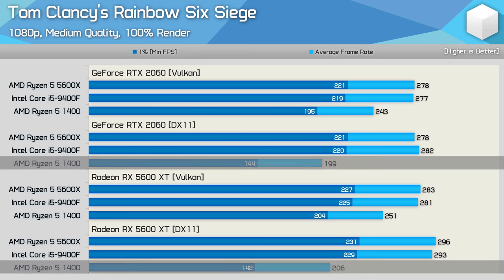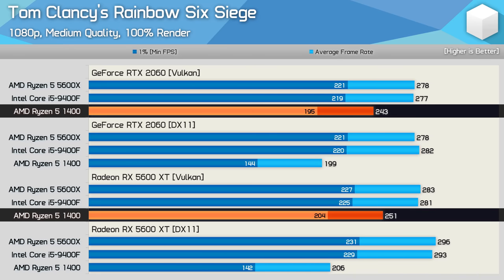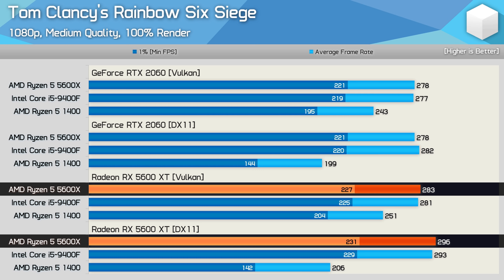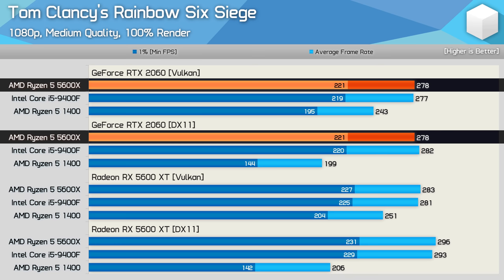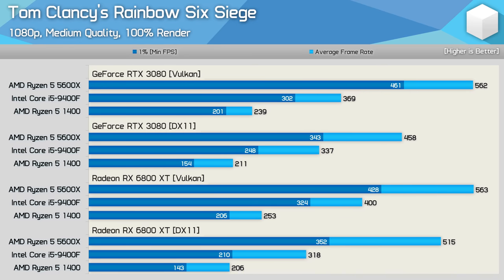With previous-generation mid-range GPUs, the slower Ryzen 5 1400 suffers much more using DirectX 11 as opposed to Vulkan — which makes sense. That said, with faster CPUs the 5600 XT was actually around 5% faster using DirectX 11. With the faster 6800 XT and RTX 3080, both perform much better using Vulkan with all three CPUs. Interestingly, DirectX 11 performance for the RTX 3080 is slightly better with the slower CPUs — a 6% uplift with the 9400F and 2% with the R5 1400. Not the massive 20% gains seen in DirectX 12 titles, but you can see the NVIDIA driver working better in DX11.